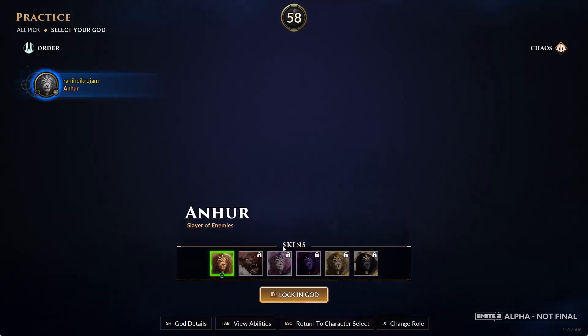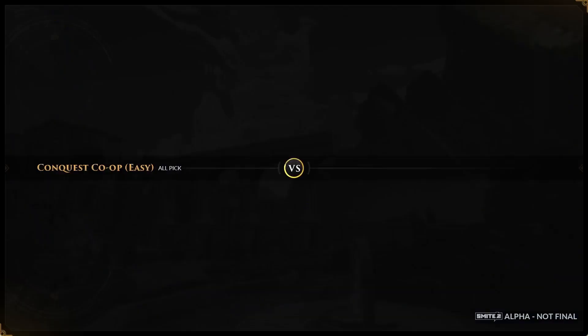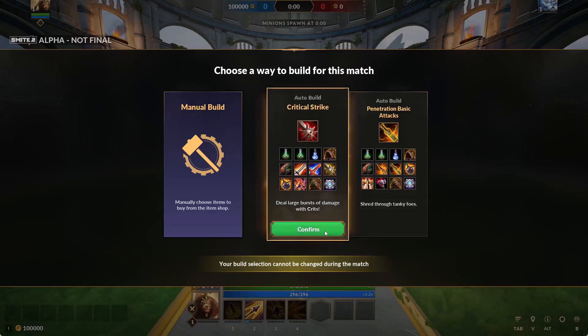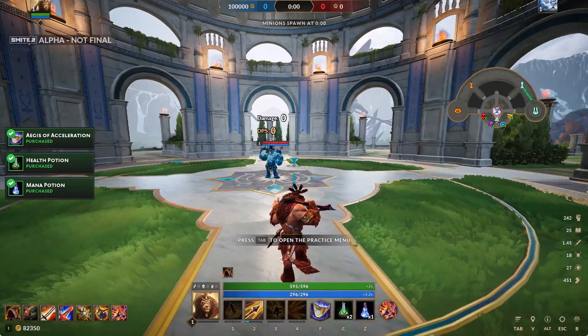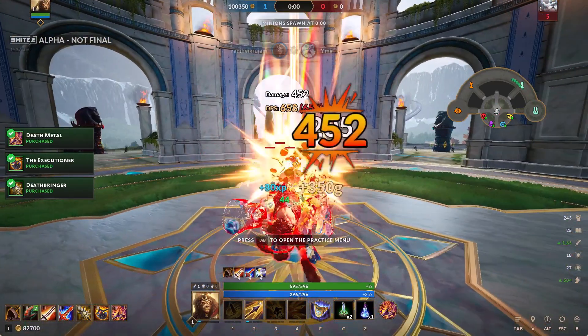Select your guard — this is just an example — and lock in the guard. Once you lock in, it will actually load the game. It may take a couple of seconds or a few minutes. Once it's done, you can select whatever you want and then practice for a bit.